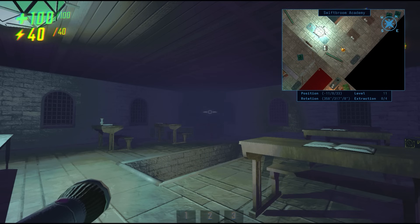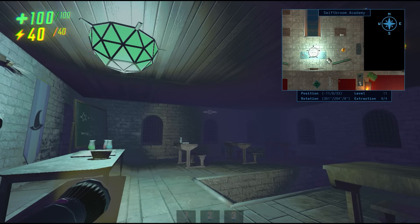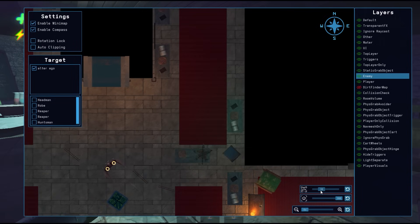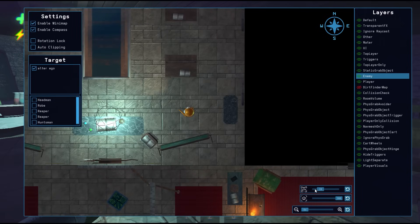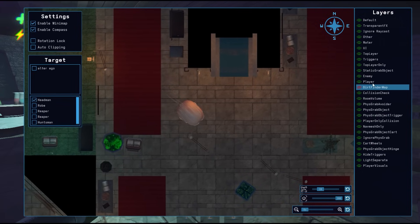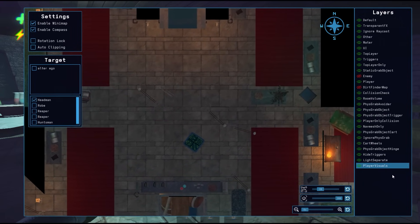Here, you can left-click to rotate the camera, or right-click to move the camera. You can toggle the minimap and the compass, and you can turn on and off rotation lock. By default, rotation lock is on, which means the minimap will always face the direction you're facing, but if you turn rotation lock off, the camera will just stay in one direction. You have auto-clipping, which I usually just keep on, but if you turn it off, it gives you extra settings that tell the minimap what to show and what to ignore. The only reason you'd really do this is to remove the ceiling from showing on the minimap, which you can do by pulling this number up to around 30. You can change the target to you, your teammates, and even enemies. On the right, you have a list of layers that you can click on or off — for example, if I don't want to see enemies on the minimap, I can turn enemies off.